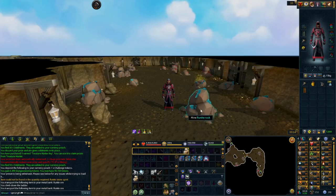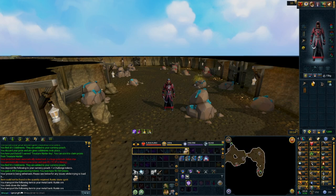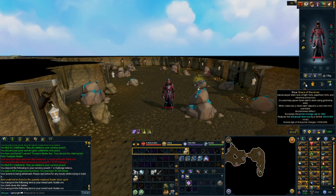For the AFK method, it is super simple. Get yourself to the Runite rock and click on your Perfect Juju Mining Potion — once you activate it, it lasts for one hour. That corresponds with your Runite Stone Spirit, so every time you get an ore, your stamina refurbishes. This is what makes it AFK-able, along with the Sign of the Porters with Grace of the Elves.